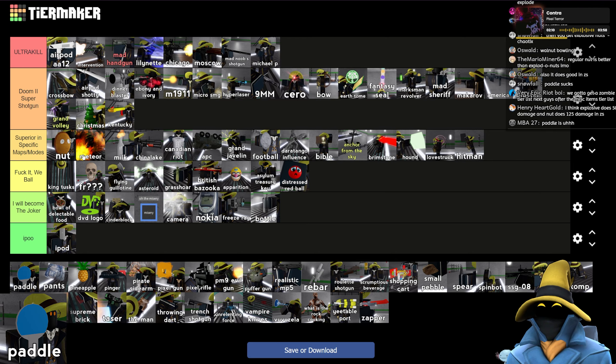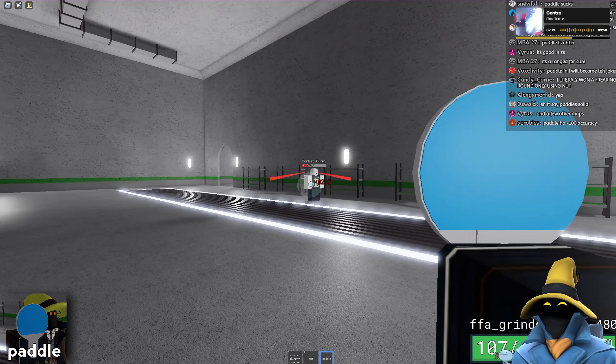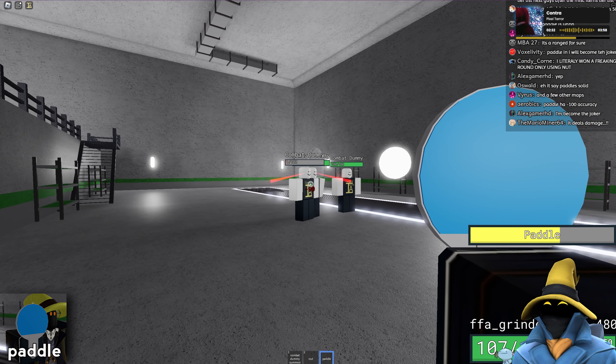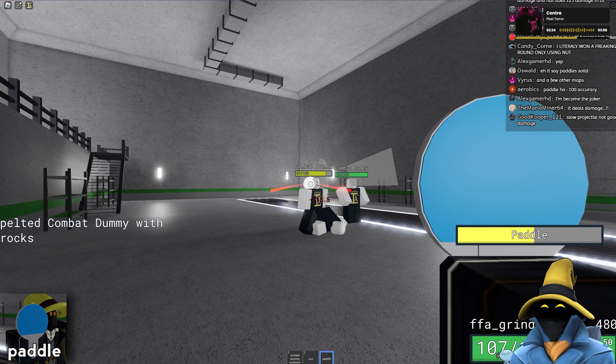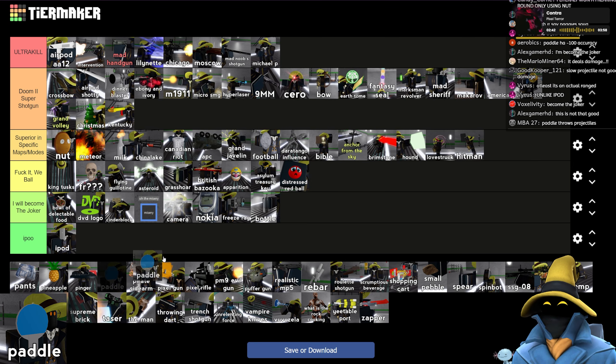Paddle — I agree, it does kind of suck. 100% accuracy, doesn't do a lot of damage, you have to wait a little bit. It's very much a whatever item — it deals damage, and it's definitely more usable than a lot of these weapons, but I think it would definitely be in wee ball. Just below the Flying Guillotine, I'm thinking.